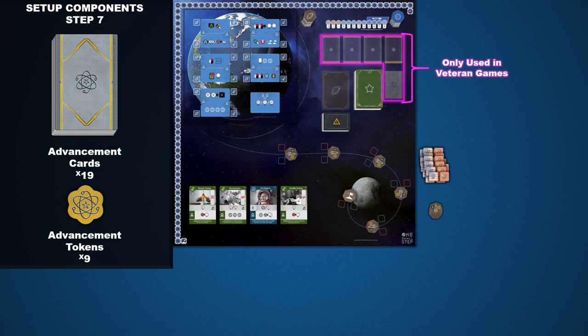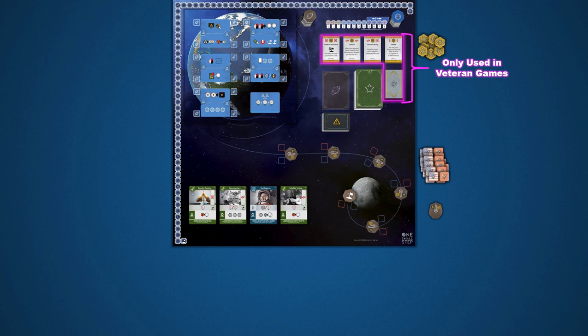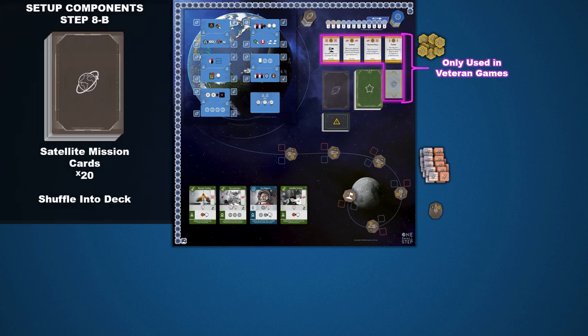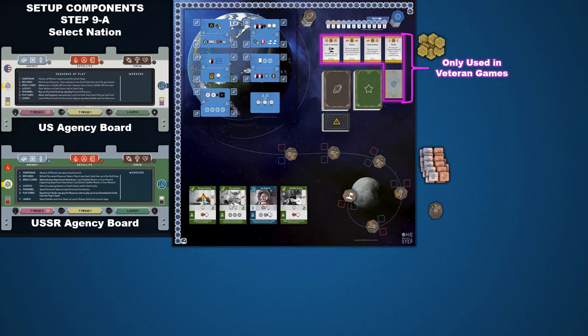Only complete Step 7 for the veteran version of the game. Shuffle the advancement cards into a deck and place them on the matching space on the game board. Then draw 4 cards from the deck and place them face up on the 4 advancement spaces. Also place the advancement tokens next to the game board. Step 8 is in 2 parts. For part 1, locate the 4 starting satellite mission cards — these cards have a key symbol on their card back. Set these 4 cards aside. For the second part, shuffle the remainder of the satellite mission cards into a deck and place that deck on its matching space at the top of the game board.